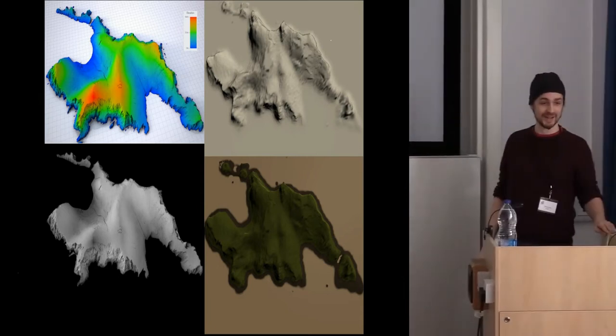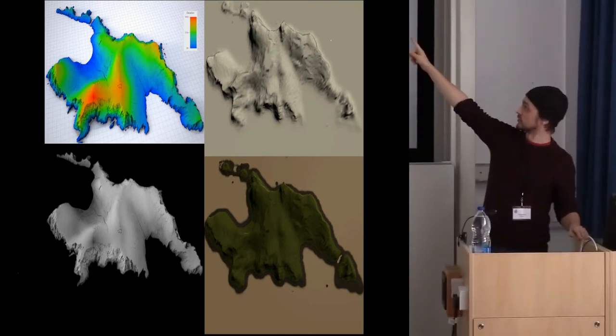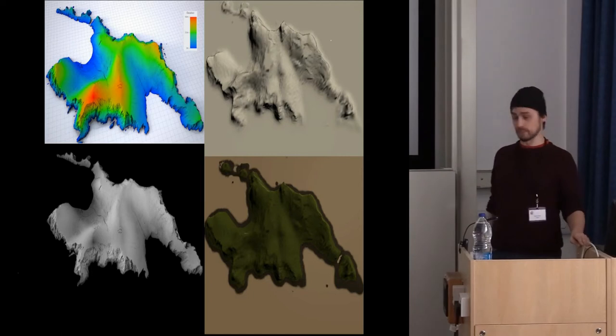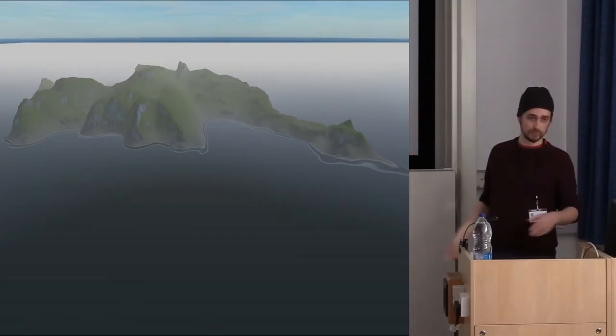I was able to import this terrain model into a game engine called Unity, and as you can see here I've been using a pack called Gaia, which allows you to do procedural texturing and procedural placement of objects based upon different parameters — location on the map, height, and stuff like that. So I ended up with something that looks like this.